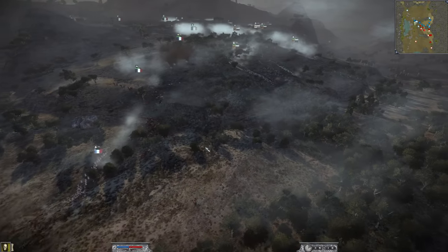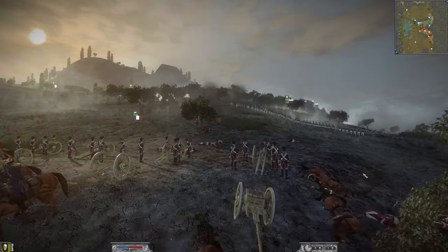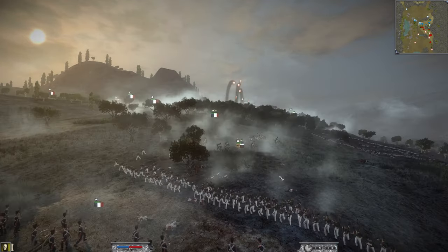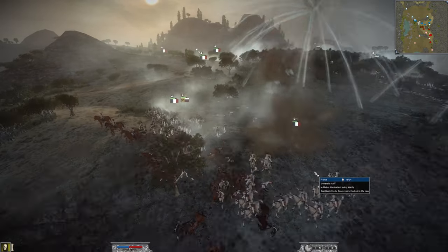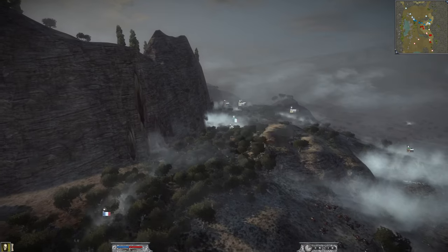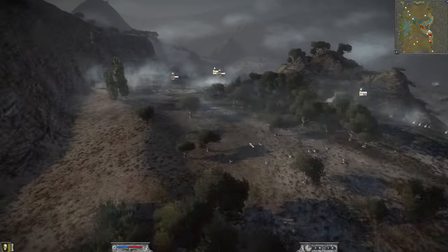Some units have come back from routing, so I need to use them as best I can. The howitzer gets a couple of canister shots off, but doesn't fully route the Lifeguard — it's very experienced. We bring our general down to do some damage. We don't have much left up here. The 18th Regiment of the Brave prove that they are brave, charging through the enemy and destroying them — look at all those dead Russians.